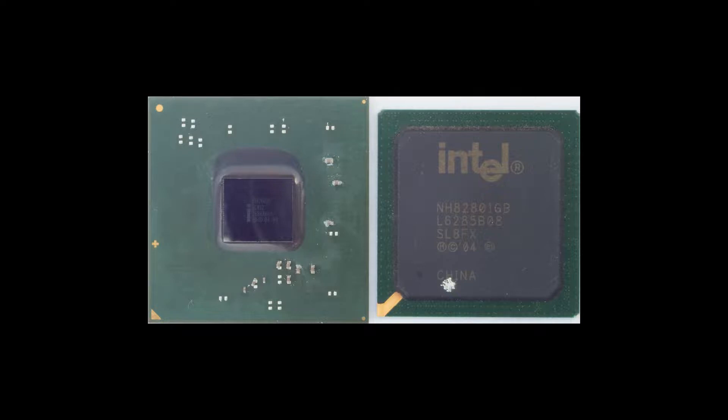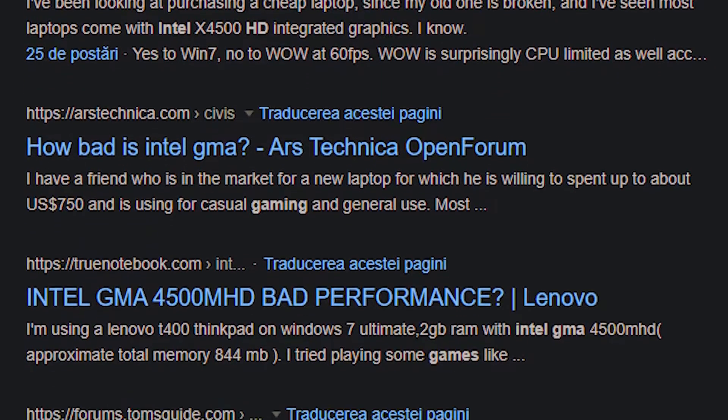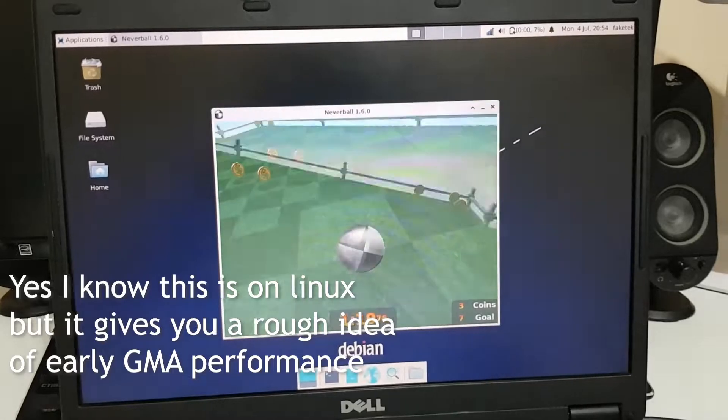Graphics Media Accelerator — definitely a less extreme name than Extreme Graphics, but nonetheless people still made fun of it. Many people have a burning hatred for the GMA series, and for good reason. The GMAs that most folks experienced, like the GMA 950 or 3100, were simply too weak to do any kind of modern-ish gaming at the time.